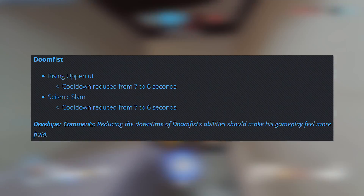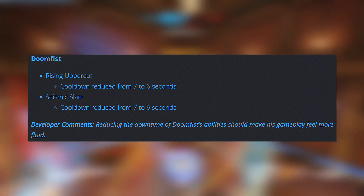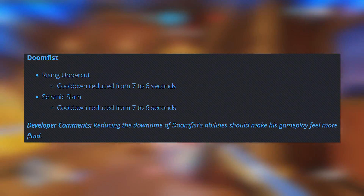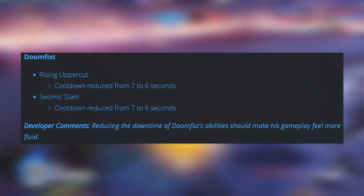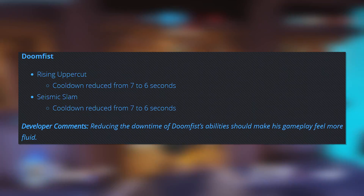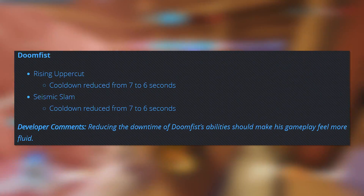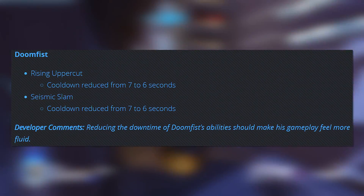Doomfist — this is one I'm excited for. Rising Uppercut and Seismic Slam: cooldown reduced on both of them from 7 to 6 seconds. I'm not very good at Doomfist, but I do really enjoy playing him, and I have played him a bit on the PTR with this new buff. He just feels a lot more fluid. After his previous nerfs from a couple patches ago, he definitely was kind of put in a bad spot. They basically nerfed the impact of his abilities — no pun intended — so I think it's a really great idea to reduce the cooldowns so that he can use these abilities more often, even though they are less impactful than what they were originally.